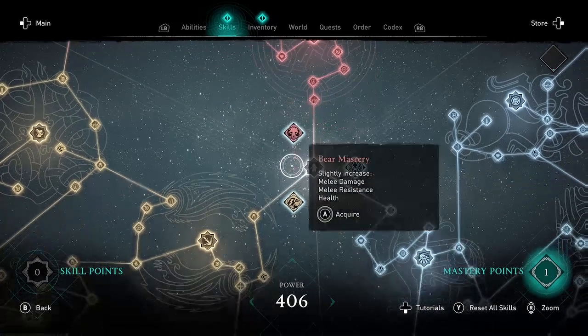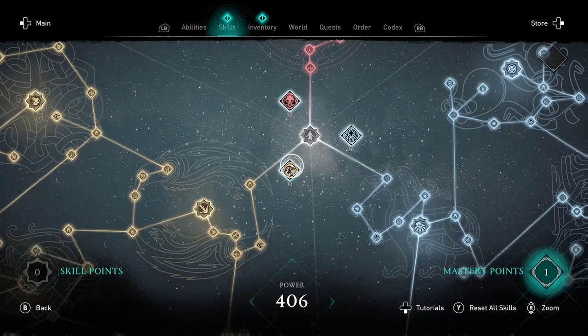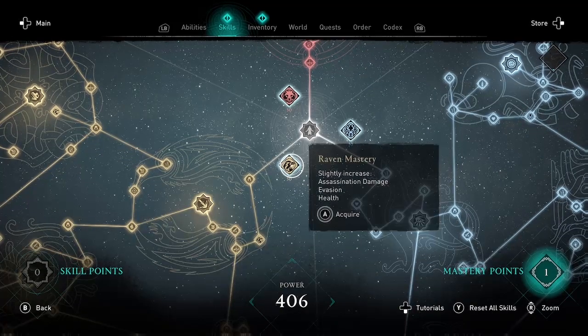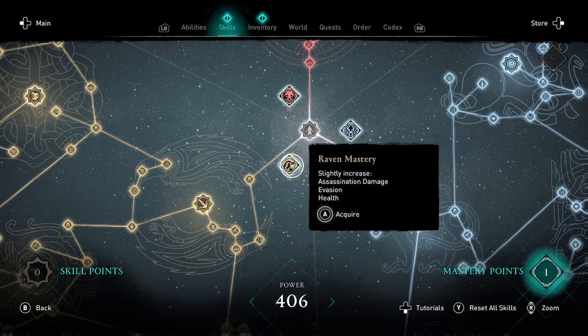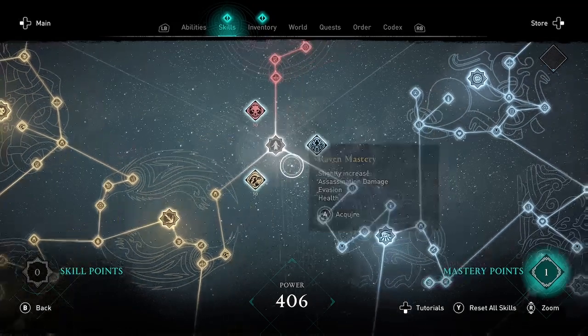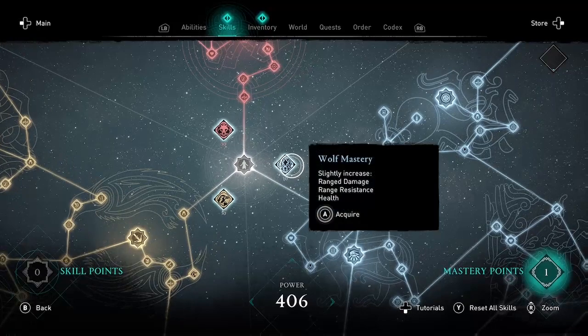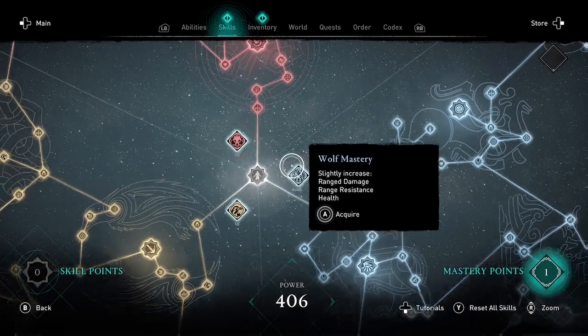There are three mastery categories. Bear Mastery increases your melee damage, melee resistance, and health. Raven Mastery increases your assassination damage, evasion, and health. All three of them increase your health. And then finally, Wolf Mastery will increase your range damage, range resistance, and health.